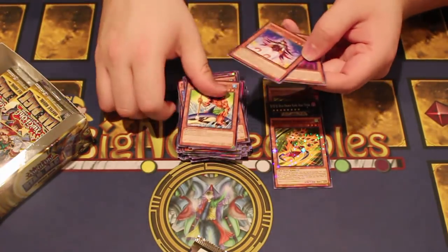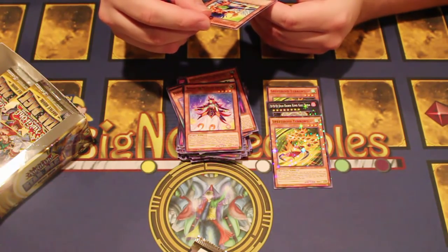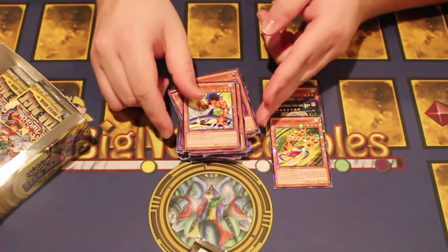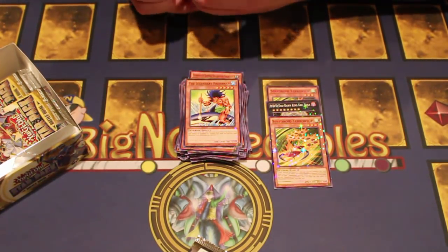Wow, Legendary Fisherman Star Foil! We did it. Did this guy get a text change or something? While Yumi is on the field, this card is unaffected by spell cards and can't be targeted by traps, but does not prevent your opponent from attacking you directly — so they just start attacking you directly instead.